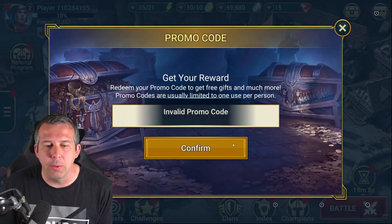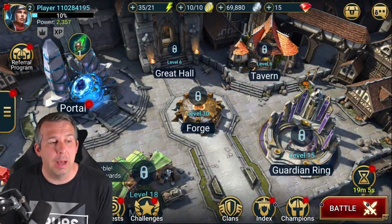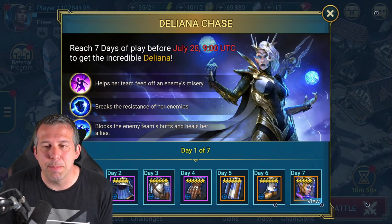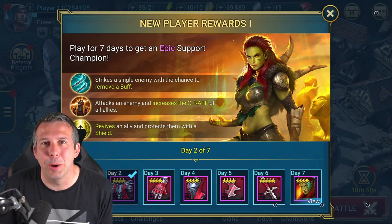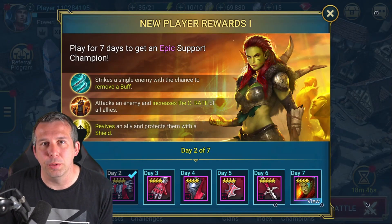Three day old account — it's like that. This is not for you, my friend. But what I do get on a three day old account is Deliana coming through with insane gear, by the way — a six star legendary and epic accuracy gear. I also get a Shaman popping up if I was three days in, but I do not get the promo code stuff.